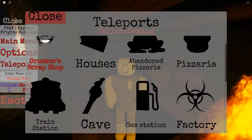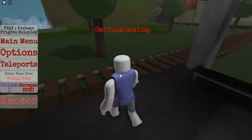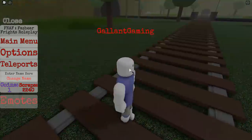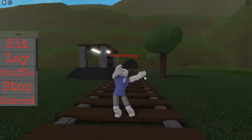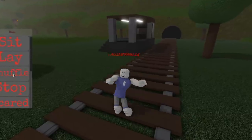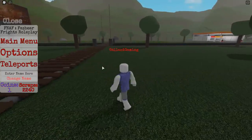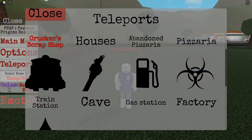Next we teleport to the train station. Collect the item here and then sit on the train tracks. For the Passenger Fetch badge, all you gotta do is get hit by the train. The train spawns every two minutes, so all you have to do is sit and wait — maybe do a funny dance while you wait. There we go, we got hit by the train — you'll get the badge when you get hit.